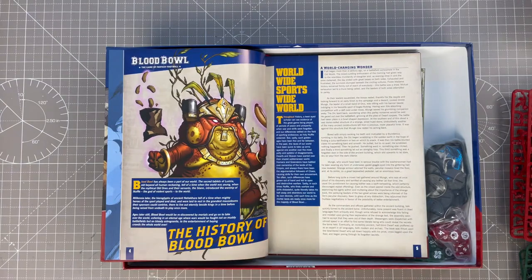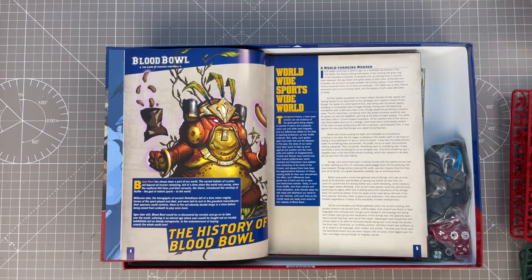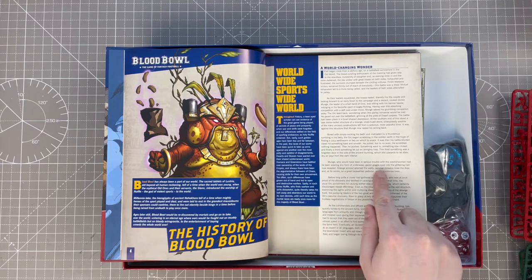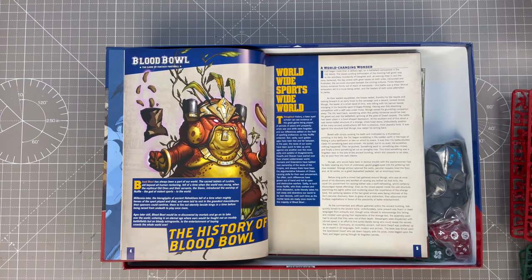And then we've got an intro into the game of Blood Bowl. I don't know how many times I've read this story. Monk, the leader of a small band of orcs, stumbled upon a tomb that was filled with a lot of armour and other things. I just love the writing in this. Here's a section of it: 'Monk, who would have been in serious trouble with the washerwoman had he been wearing any form of underwear, gazed goggle-eyed into the glittering hall now revealed. Strange armour adorned the walls. Peculiar mosaics lined the floor and, at its centre, on a great bejeweled pedestal, sat an enormous book.' It's just all very humorous.